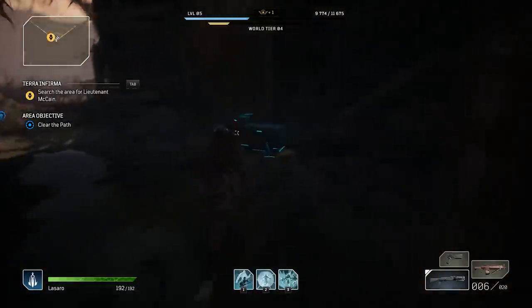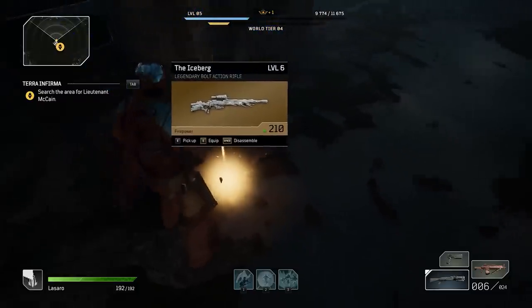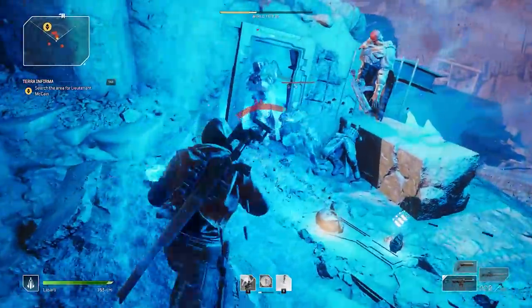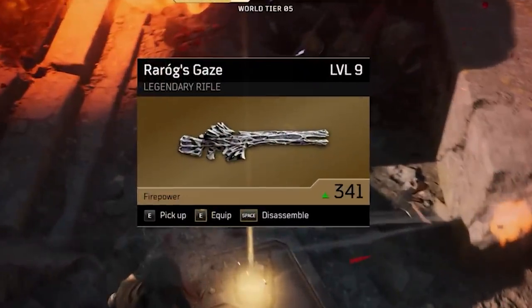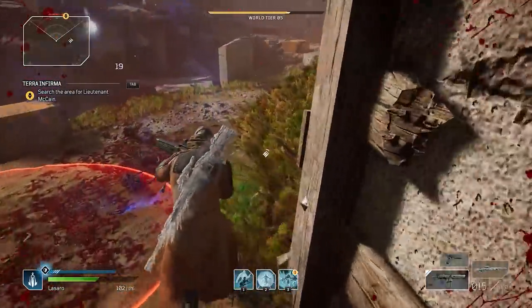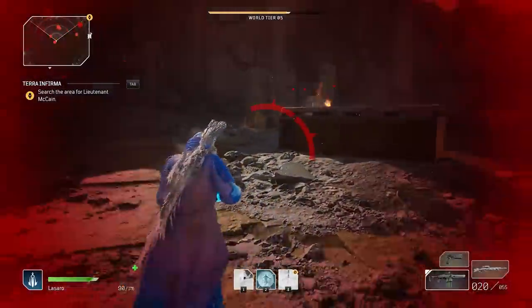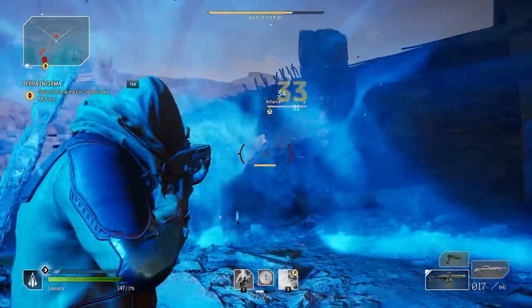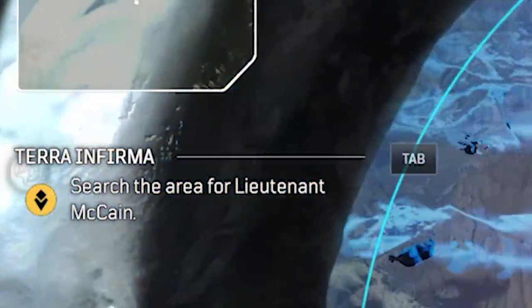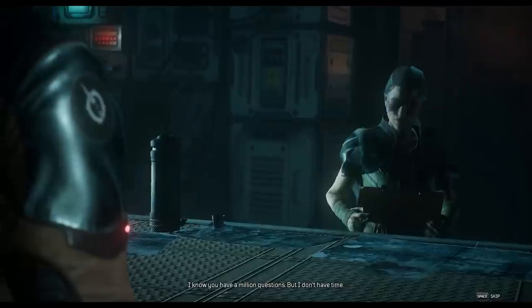Since we're on the subject of legendary loot, let's talk about that specifically. I got two really awesome legendary weapons — one from a loot crate and another from an enemy — so the chance seems roughly equal between the two. Keep in mind that since we're at a low level in the demo and only on world tier 5, it's going to take quite a bit of time to see your first legendary drop. That's why I want to cover a specific tactic now. There's a side mission called Terra Infirma, which you can only access after finishing the full chapter and completing the final mission with the end boss. You'll need to reach that point first.